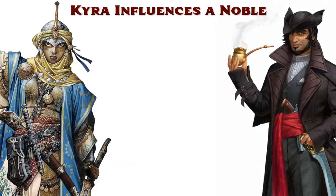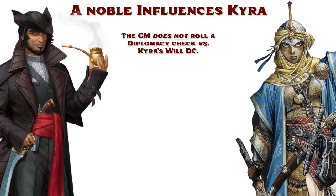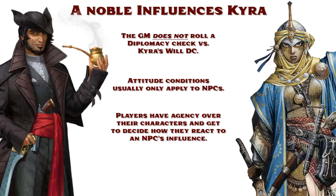Let's flip the script — say the Noble is the one who approaches Kyra at the ball and tries to charm her into doing a favor for him. In this case, the GM would not roll a Diplomacy check for the Noble contested by Kyra's Will DC. The reason is twofold. First, the rules for each attitude condition say that they only apply to creatures that are not player characters. So the Noble might start as indifferent to Kyra, but Kyra is not indifferent, friendly, unfriendly, or hostile to him — because Kyra is a player character, and players have agency over their characters, and they get to decide how they behave and whether they agree to an NPC's request.